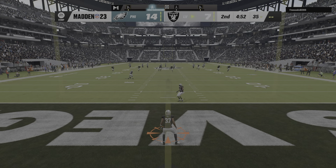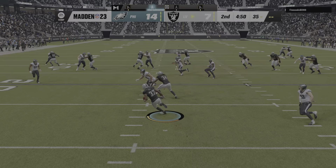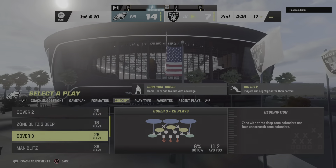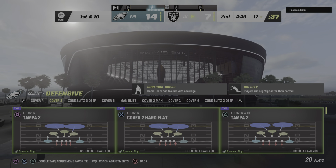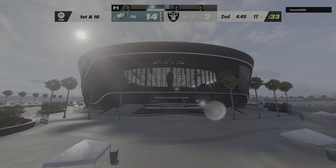After the touchdown, here's Elliott on to kick it away. Here comes Hall — he's going to bring it out, and he will be brought down inside the 20. Good coverage as he's dropped at the 17.